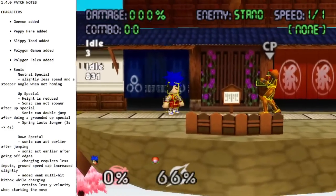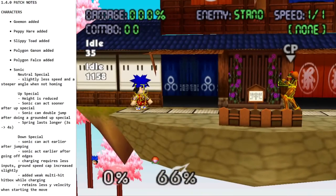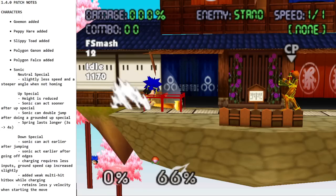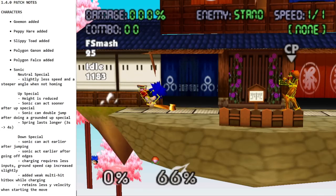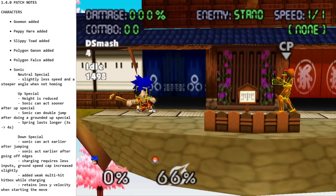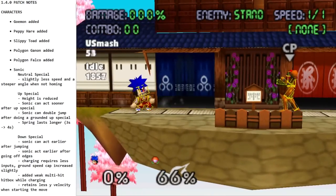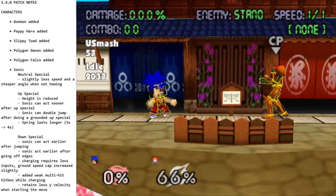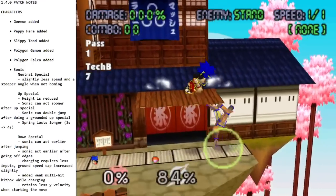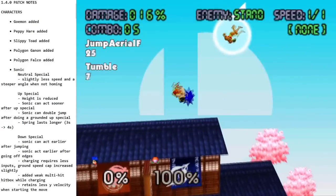Smash attacks: F-smash is a big pipe swing — you can see the pipe grows in size and takes him off his feet, pretty goofy. Down-smash is a double pipe swing, very similar to Link's. Up-smash — he spins the pipe around and then has a little extra hit at the end, similar to Mewtwo's up-smash. It's not super strong, but if they don't DI out of it, it can be great as a combo starter at low and mid percent.